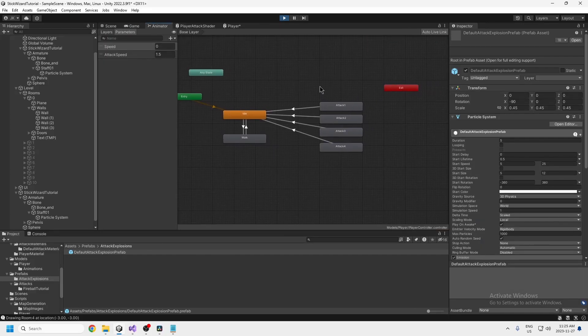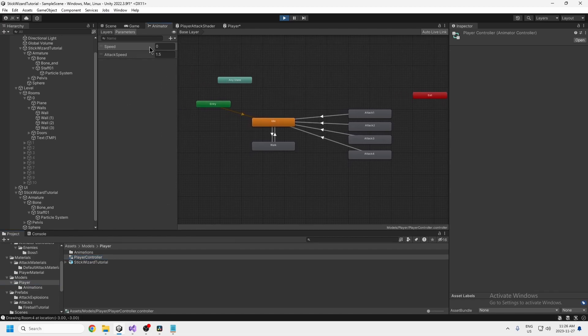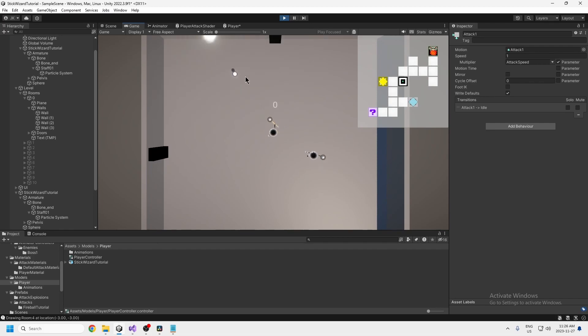I also changed the speed of the attack in the animator because the attack felt very slow. If you don't have it open, there's an animations folder at the bottom — double click the player controller. Inside, click the plus at the top and create a float called 'attack speed'. For each of the attacks, turn on the multiplier with the check mark and set it to attack speed, so it attacks 1.5 times faster than the default. Even at 1.5 it's still a bit slow, but players will be able to upgrade it by finding items.